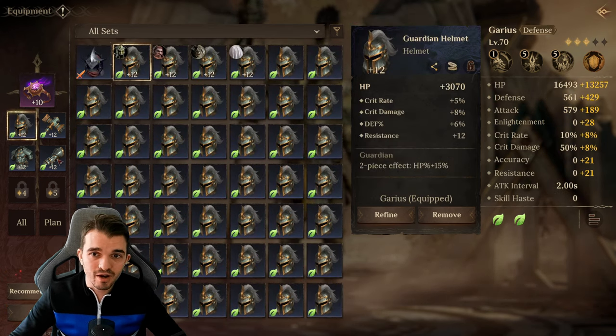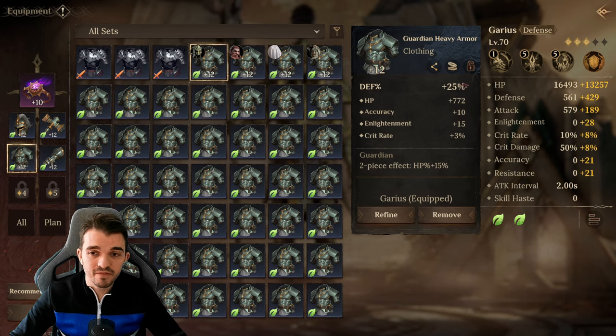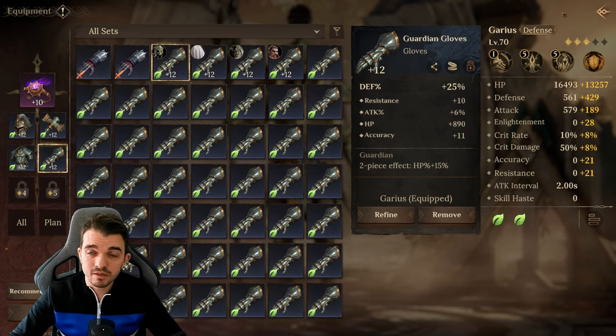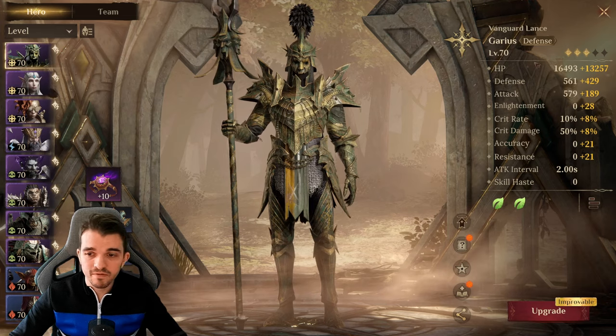I'm using Rare Gear — the Guardian set — to get some more HP. I have defense percentage on chest and hands because Garius is going to increase his healing with defense percentage.